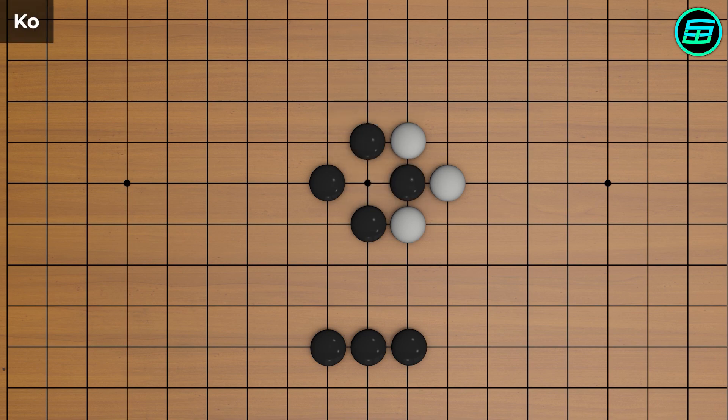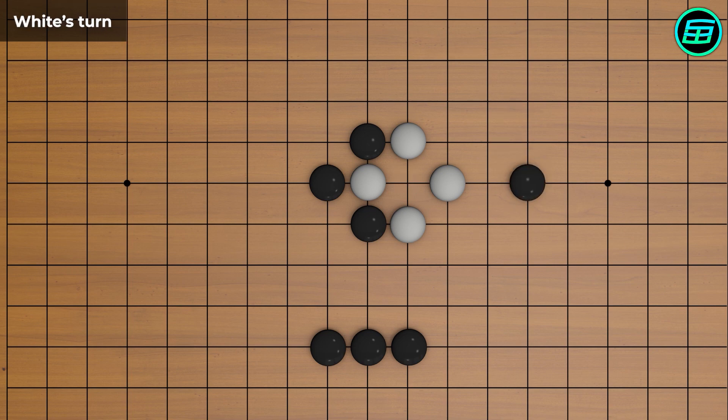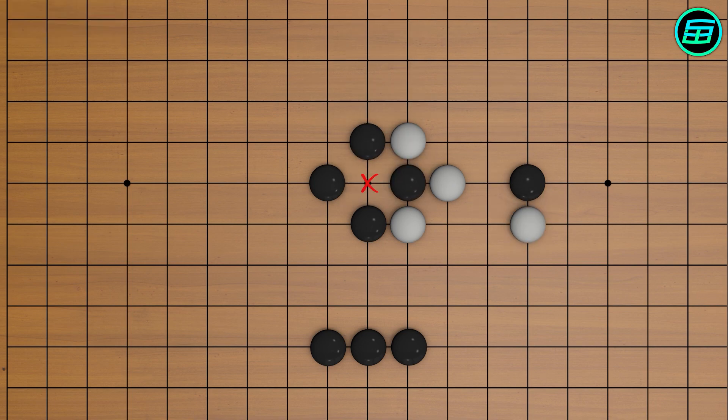The Ko rule deals with this deadlock. If white captures black first, black can't place a stone here immediately and must place a stone somewhere else. However, if white doesn't place a stone here, black can now place a stone and capture the white stone. After that, the same rule applies to white — white can't place a stone here immediately but must place the stone on a different intersection point.